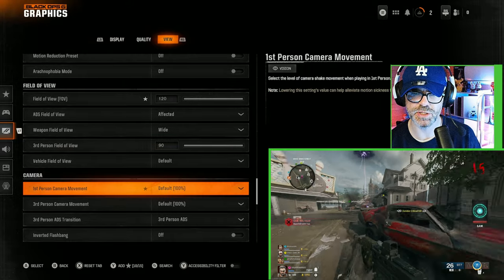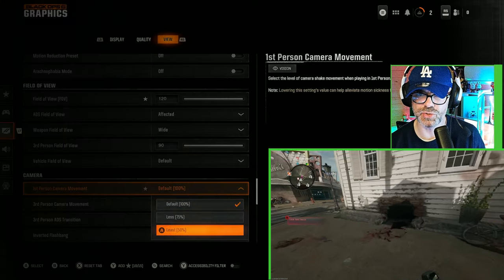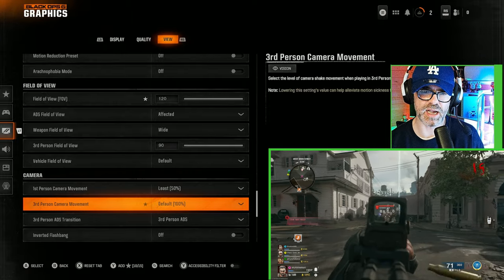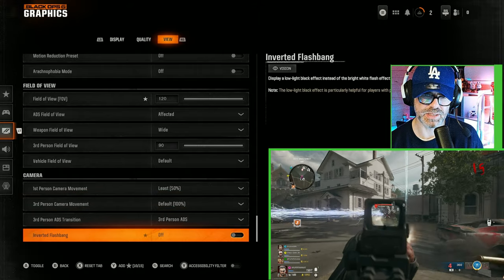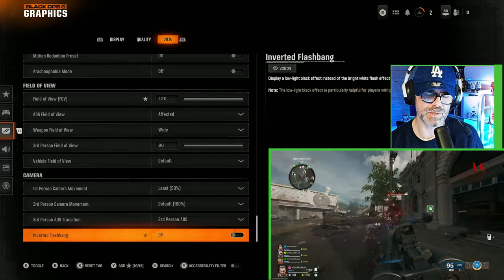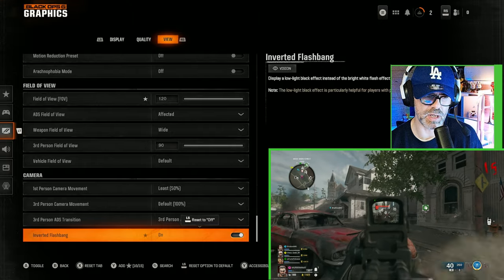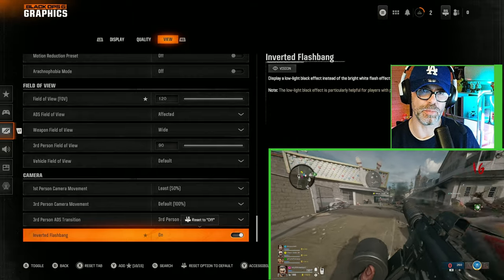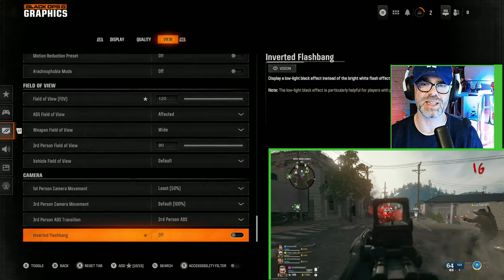Under camera, we've got first person camera movement — the default is 100%, I reckon you should put this to at least 50%. Then there are one or two more settings I would leave as they are, apart from inverted flashbang. This one is quite interesting because if you have photosensitivity issues, you can put this on — it's basically a black flashbang which happens instead of the super bright white flashbang. I'll personally just leave that off.